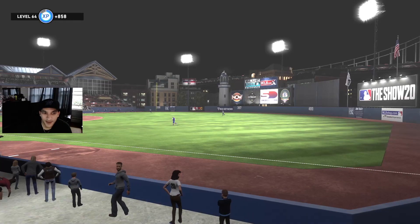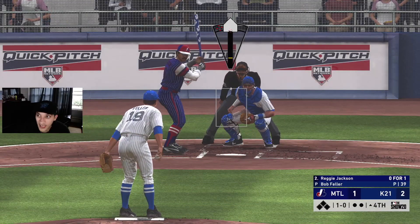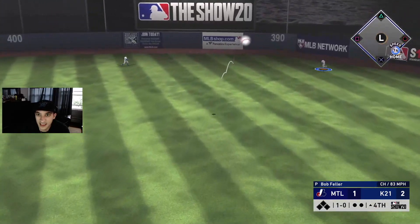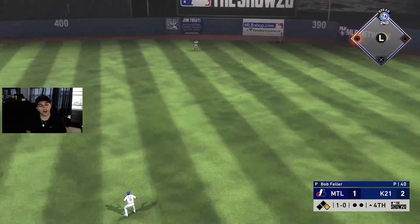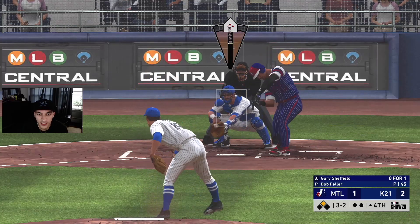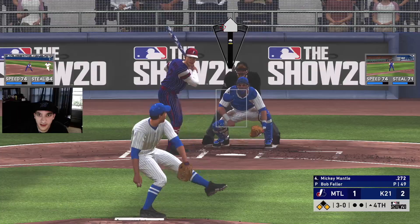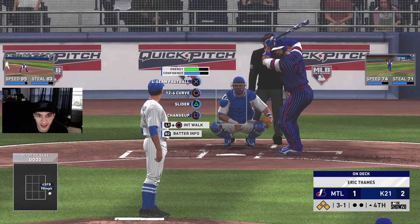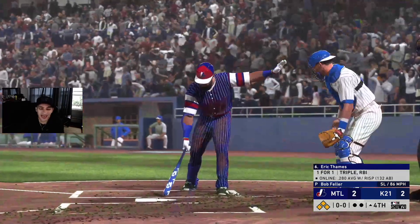Strikeout — bad, we keep getting runners in scoring position and failing. If I lose this game it's because we left too many runners on base. He smacks a changeup for a double — not a good pitch. We gotta get a strikeout — good slider, a beauty! But he steals and we walk him. 3-1 count and we walk another one. Why am I walking a person that can't even hit?